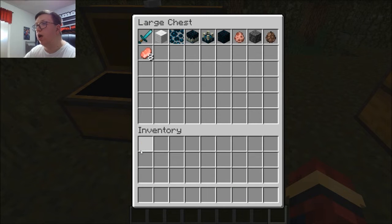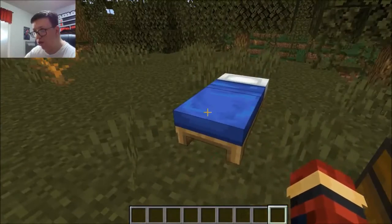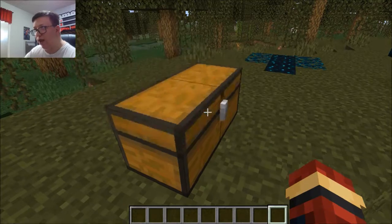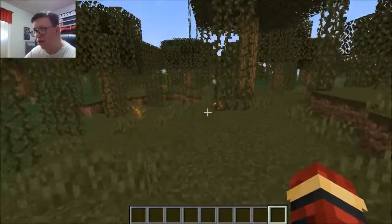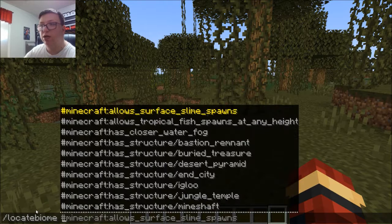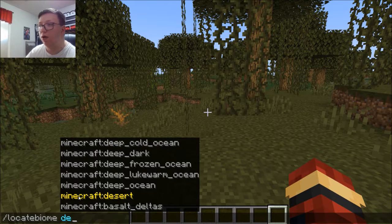So now I'm going to show you the Deep Dark Biome. I'm going to make sure I can get back to this area. This will be the next section that I cover. You can already see we have a biome here. We're going to use the locate biome command — Deep Dark.